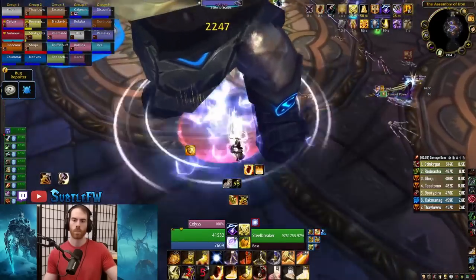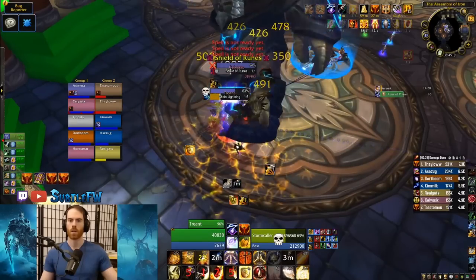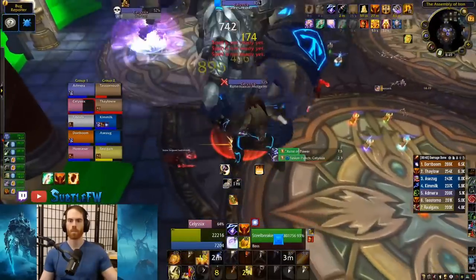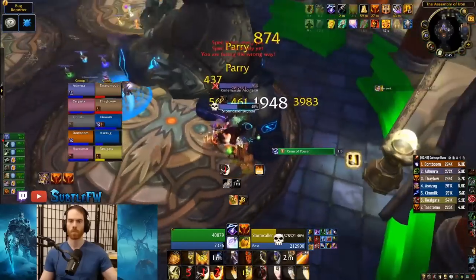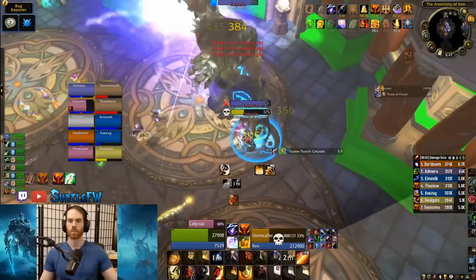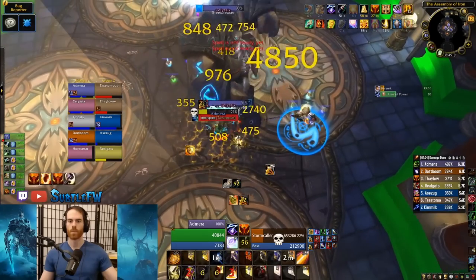Typical kill order for hard mode is Brundir, then Molgaim, then Steelbreaker; for medium mode it's Steelbreaker, then Brundir, then Molgaim. Brundir occasionally casts Overload — AoE damage around him after 6 seconds, so move away. He also has Chain Lightning that should be interrupted. When another boss dies, he gains Lightning Whirl (AoE damage, interrupt it). If a second boss dies, he gains Lightning Tendrils — he flies in the air, does AoE damage to anyone close, and randomly changes targets, so kite him away. Storm Shield makes him immune to stun.